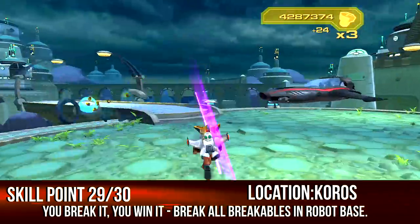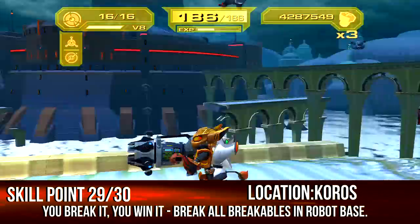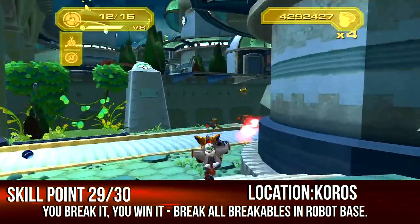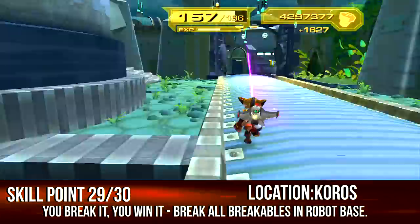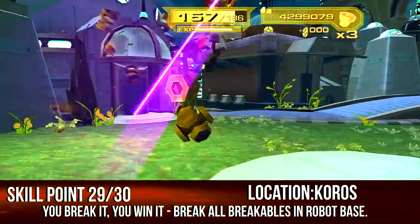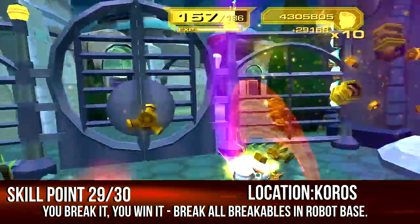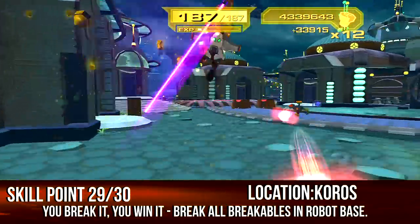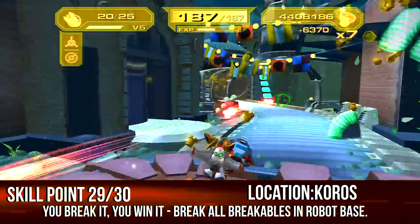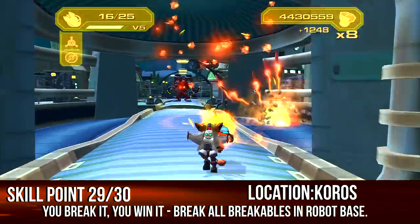On planet Koros, destroy all the breakables. This planet is amazing for farming bolts. I only went through halfway and still got the skill point — just like in Metropolis in Going Commando. Smash everything, kill everybody with the Rhino if you have to, and halfway through you'll get it. You don't have to go all the way even though the game implies you do.